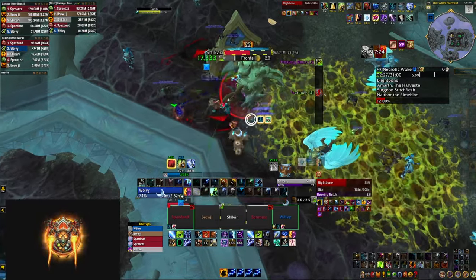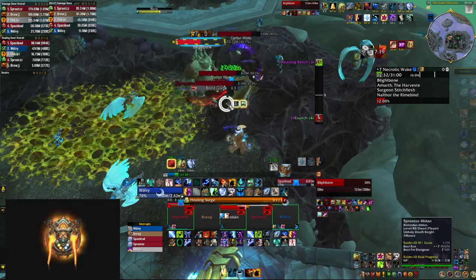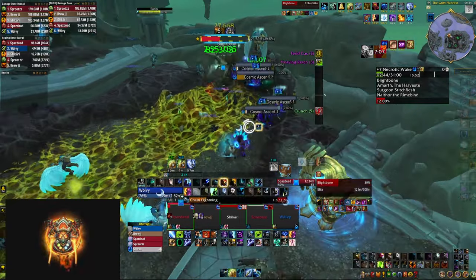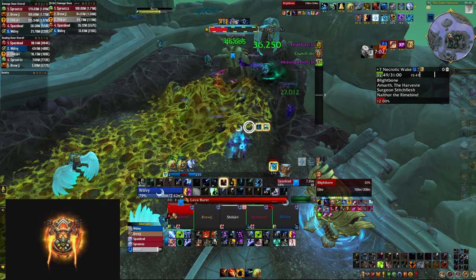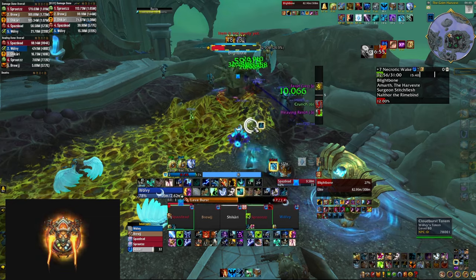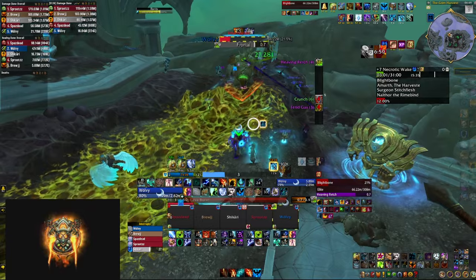Let's also mention that having Nature's Swiftness every 30 seconds helps a little bit with mana as well, so let's talk about that. Farseer is a little bit easier when it comes to mana issues, however keep in mind that this problem is still going to be there. Unfortunately that's something that happens with Restoration Shaman all the time, and compared to some other healers who basically have a mana bar but don't use it, that does feel unfair — but you have to deal with it if you want to play the Shaman.